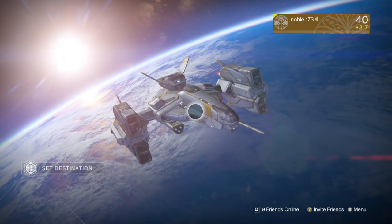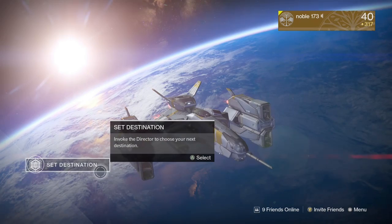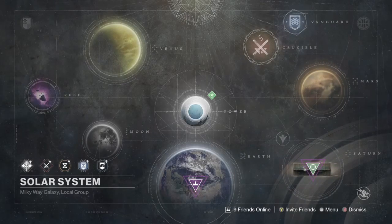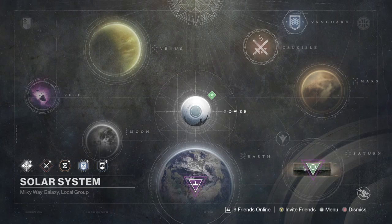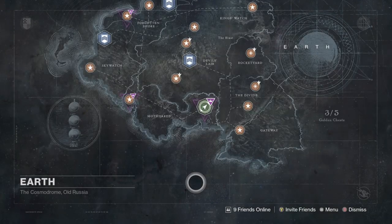Hey, what's up guys? We're back with another Destiny video. Today we're gonna be looking at the best way to do glimmer farming. It is a glitch, as it said in the title, and it is very easy. It is definitely up to date. It works very quickly. All you gotta do is 5-10 minutes, and 5-10 minutes will equal about 10k.